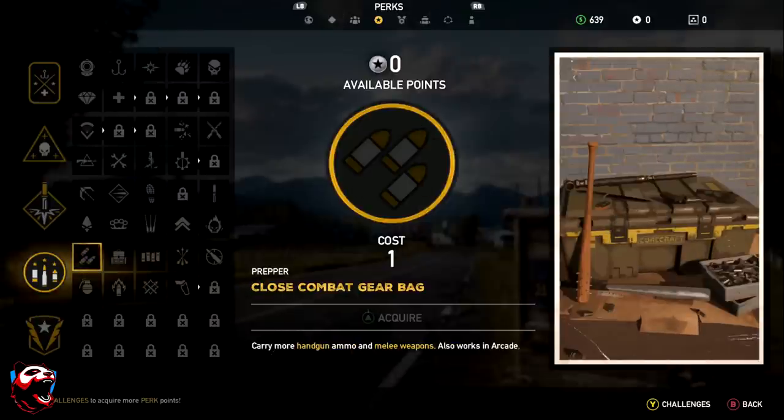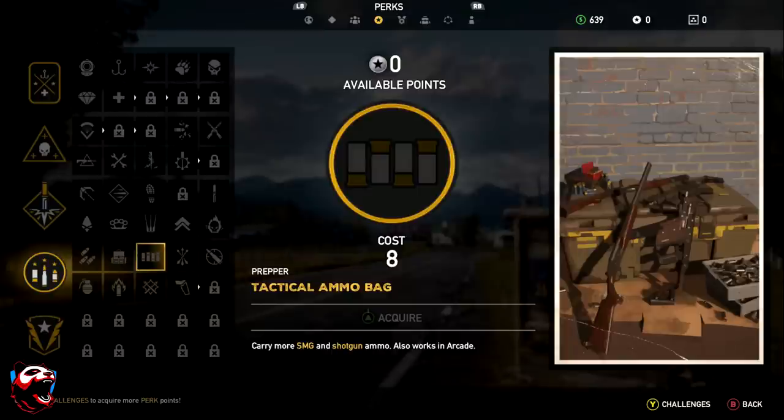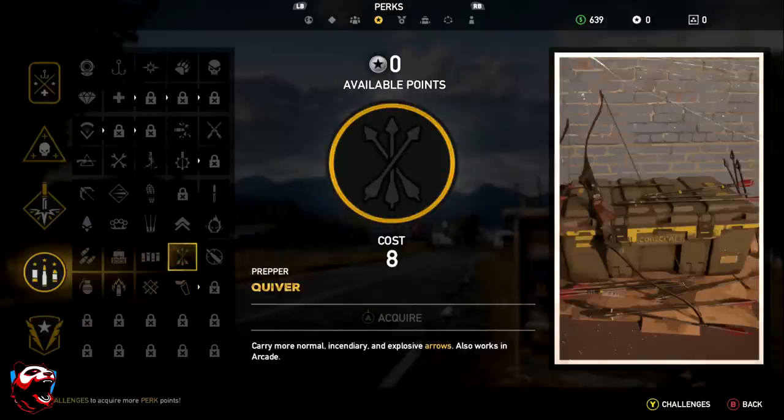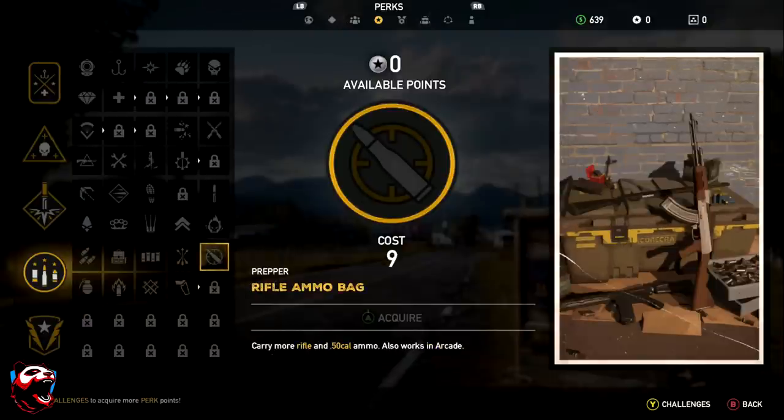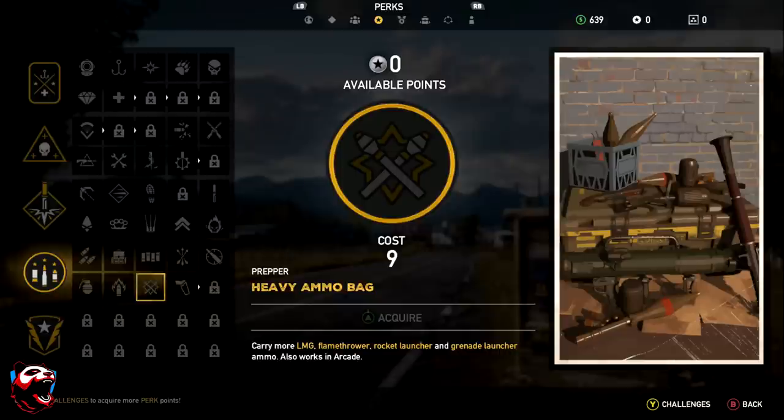Next is the Prepper category — as the name suggests, it prepares you for battle. It lets you carry more handgun ammo and melee weapons. Journey Pack lets you carry more items including up to five medkits. There are also perks to carry more SMG and shotgun ammo, more arrows, more rifle ammo, more explosive throwing knives and baits, and more armor piercing, incendiary, and special rocket launcher ammo.